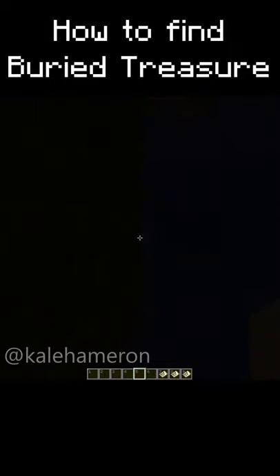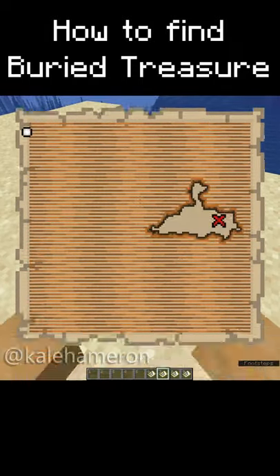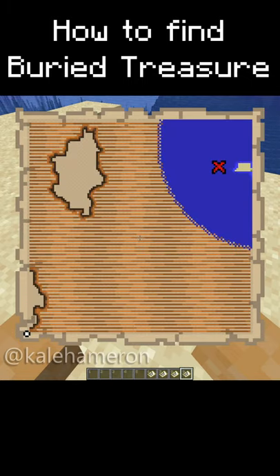You'll find buried treasure maps in Shipwrecks. If you look at the map, you'll see this dot which is you and tells you to go north, south, east, or west. The smaller the dot, the farther away you are.